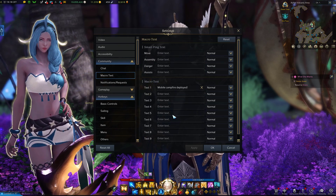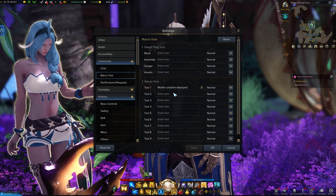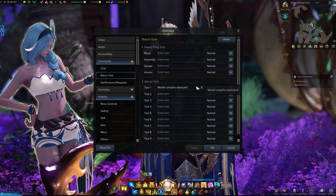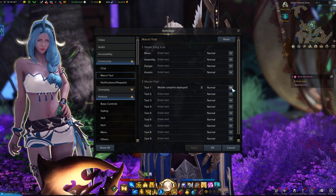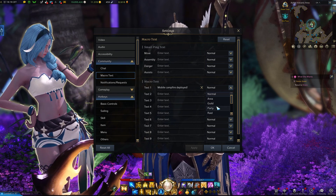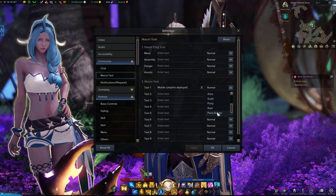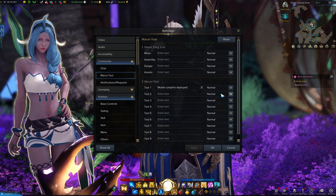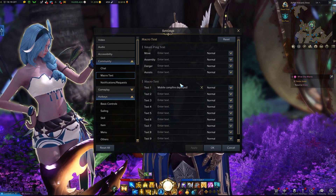You can have like 10 of them, plus you can have some for your pings. I've set up one here — 'mobile campfire deployed' — just as an example, and you can select which channel you want it sent to. For me this is set to normal, but maybe for buffs you want to use party or raid, it kind of depends on where you are and what you are doing.